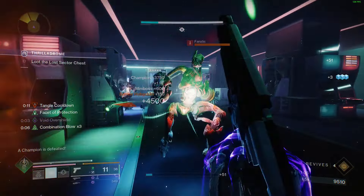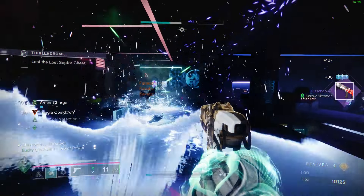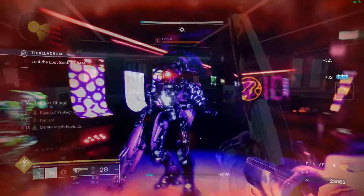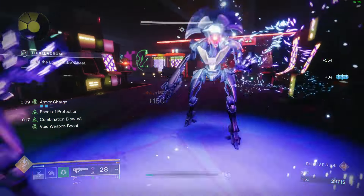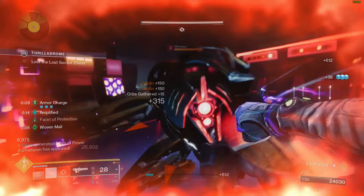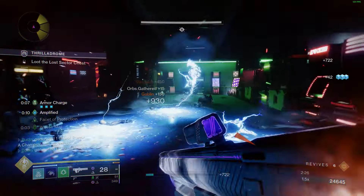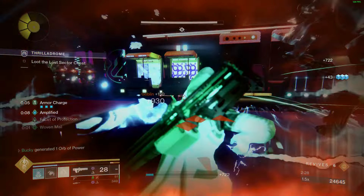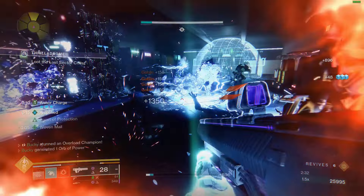I tried a few different setups with Gunpowder Gamble, Stylish Executioner, and a few other fragments. They were fine in mid-tier difficulty content, but really lacked in content where you are under 20 light. Moth Kills turning you invisible with Stylish Executioner is super nice if you want to go that route, but the setup I have here was doing the most damage and clearing rooms as quickly as possible. With that said, armor mods still matter, so let's set that up.